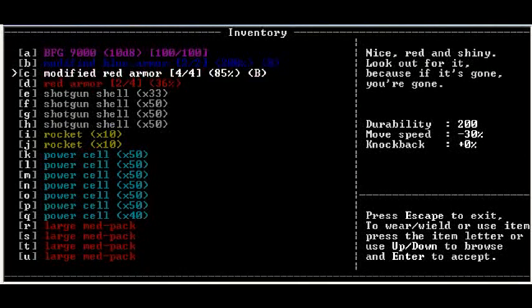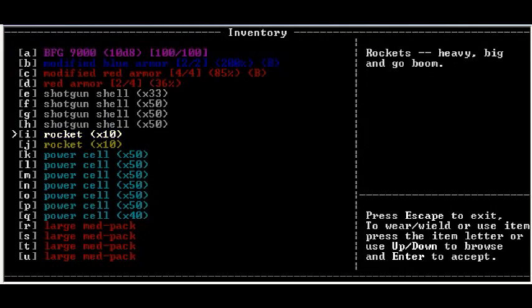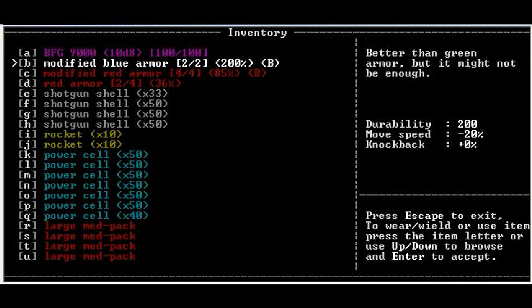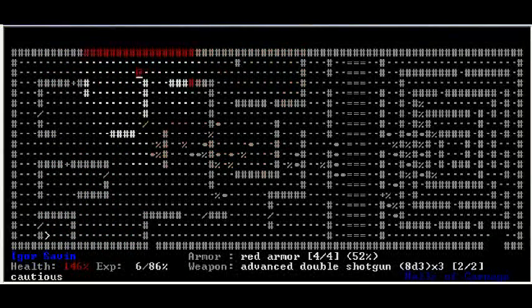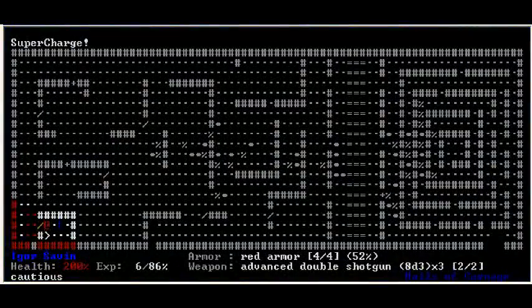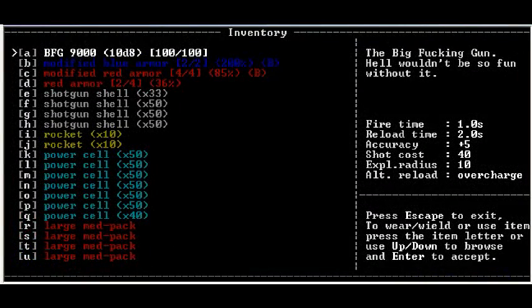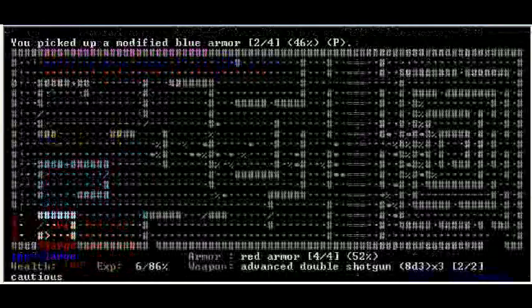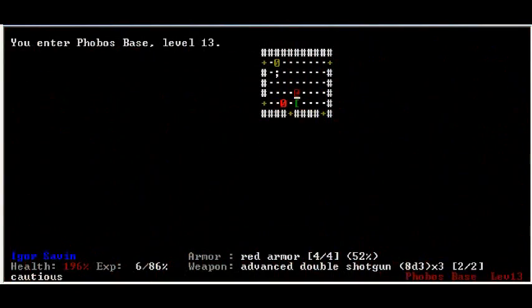So I have the BFG and some torn up armor. I think I'm as well prepared as I can be — I just wish I had more inventory space. If only there was something that would increase the amount of inventory space I've got. That one has 46%, that one has 36%. So I'm going to drop the red armor in favor of the enhanced blue, because one of them is in better condition than the other.